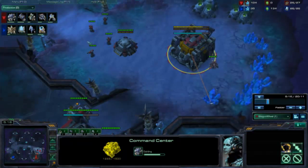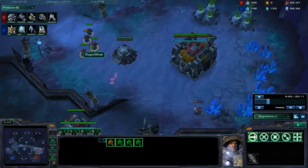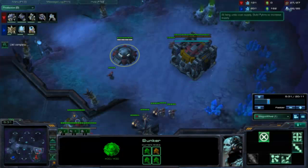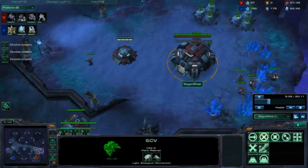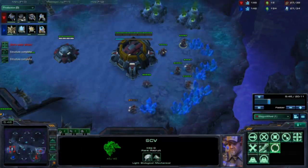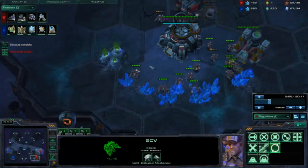Now you're pretty much safe from any shenanigans. I'm going to get units in this bunker and then we're all good. It looks like I'm going to get supply blocked, but you want to use your Command Center basically as a big supply depot. Don't get too caught up with not getting supply blocked if your Command Center will save you — it came close but I wasn't supply blocked. Make sure your CC is on time and you shouldn't get supply blocked, and you need a supply depot at 38 supply.